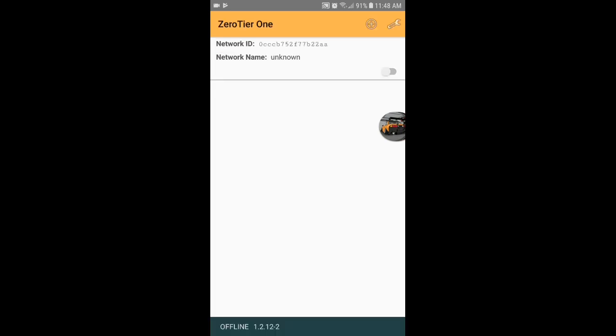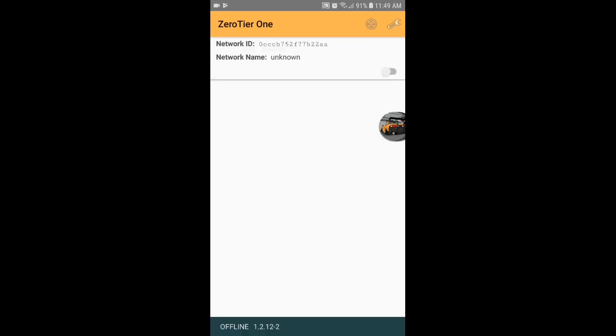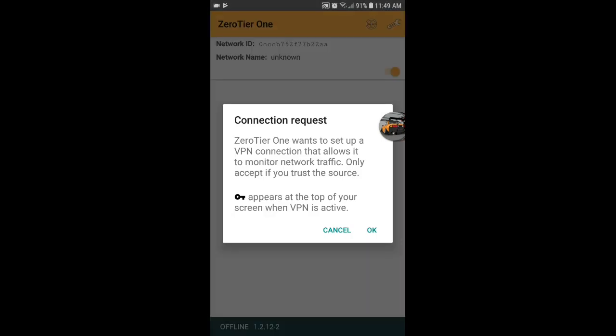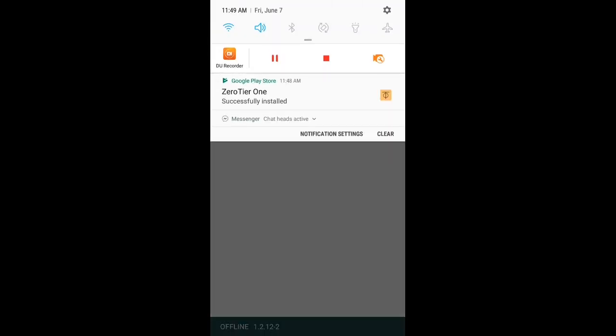It's gonna pop up like that, it's gonna say all that. Toggle the little switch right there, press OK on that, and I'll be back with the next step.